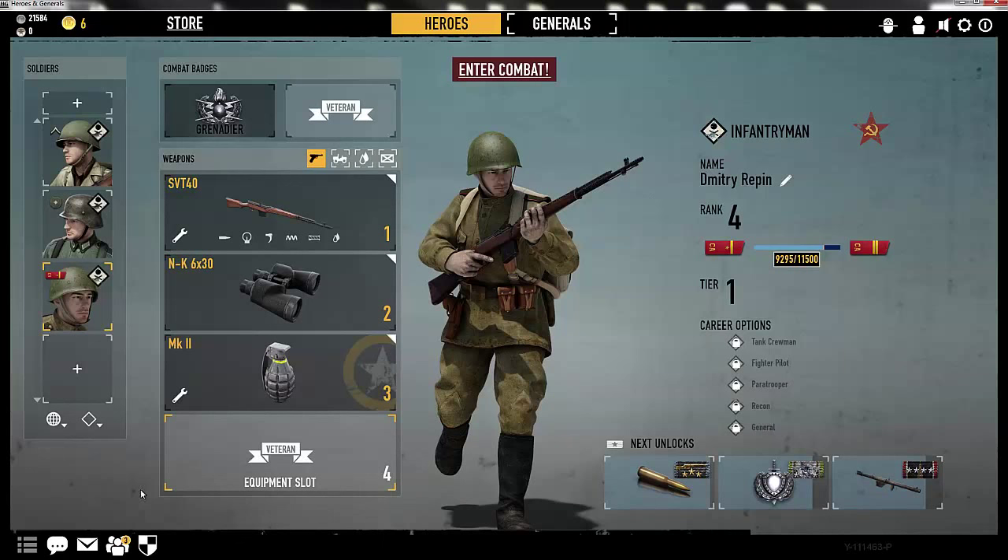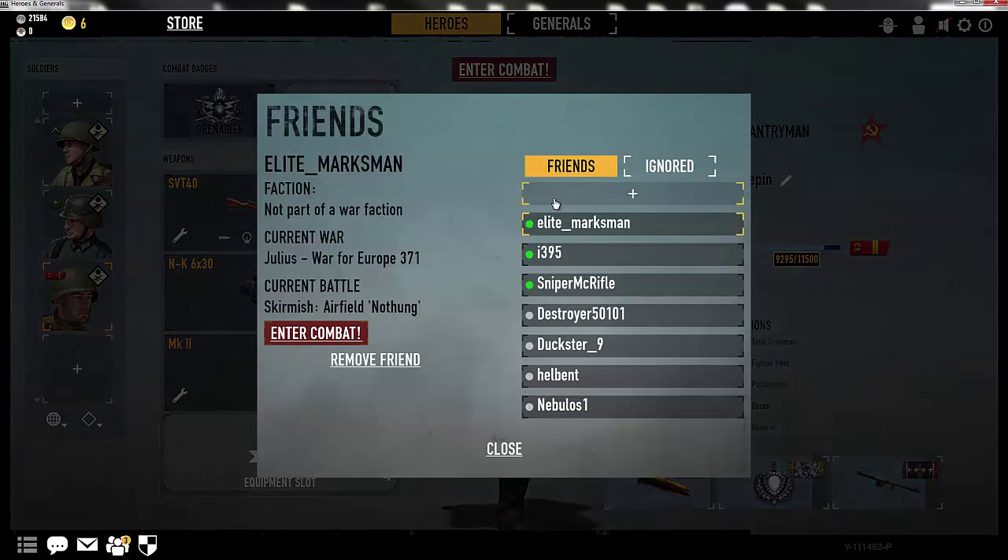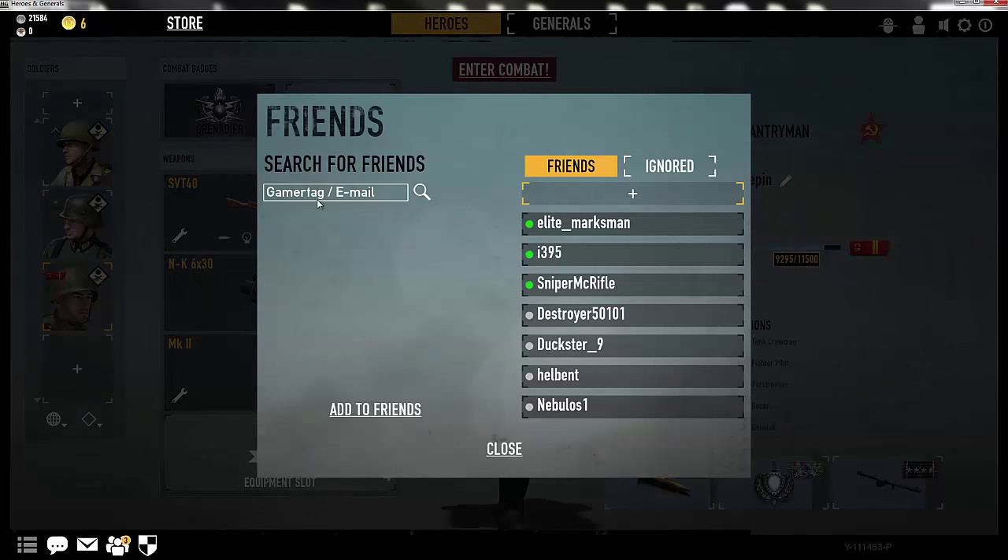First off, you'll have to add a friend by clicking on the three little people at the bottom left corner. Then, to add a friend, you click on the plus sign and type in their name. Then you would have to click on the search icon right here. From there, you'll gain a list of all the people with that particular name. You would click that and click to add friends. Fortunately, Sniper McRifle is already a friend of mine, so we can skip this stage and move on.